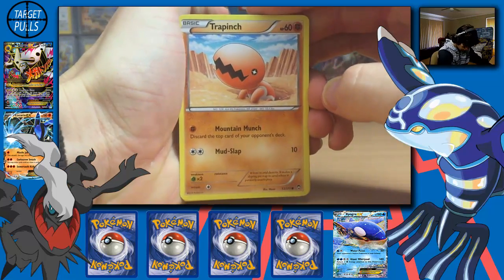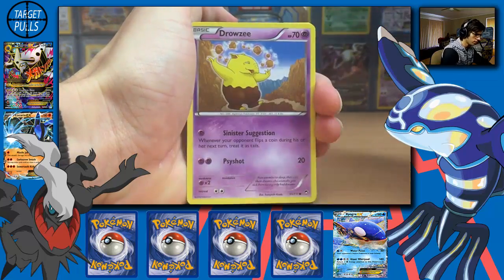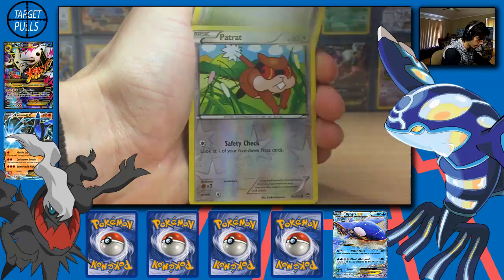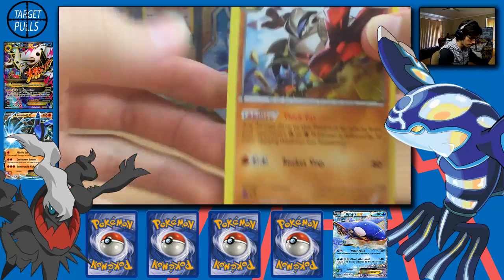So we have Trapinch, Noi Bat, Lickitung, Bellsprout, Drowzee, Ditto, Hitmonchan, Mountain Rain, and a Trapinch Reverse Holo.